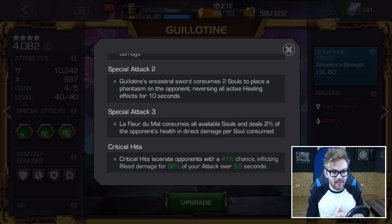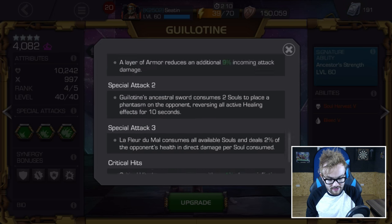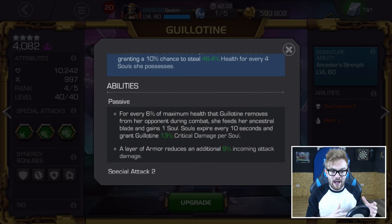Aside from that, she just deals so much damage in short bursty fights, and that's really to do with how her soul system works. For every 6% of the opponent's maximum health that Guillotine deals, she feeds her Ancestral Blade and gains one soul. Souls expire every 10 seconds — every 10 seconds you're going to lose one, and that's something you need to bear in mind, especially with the level 2.